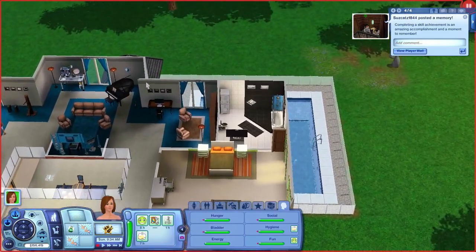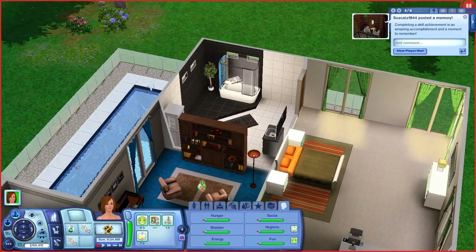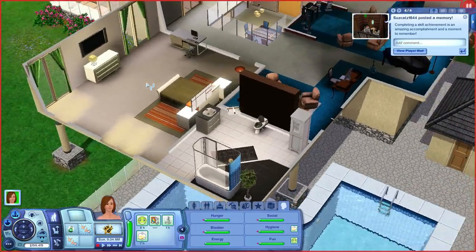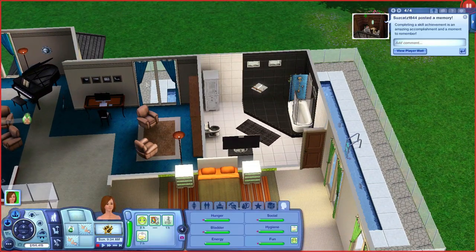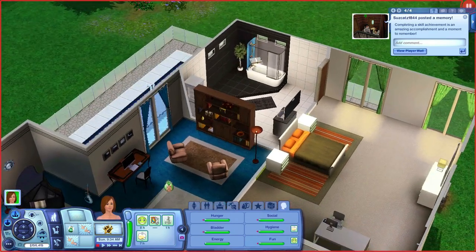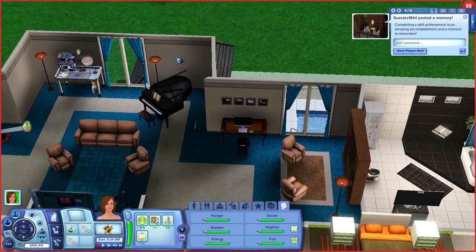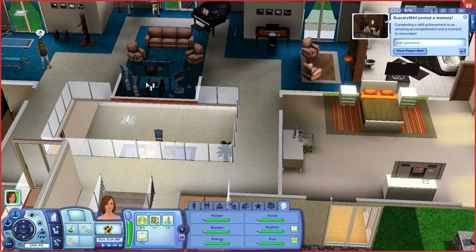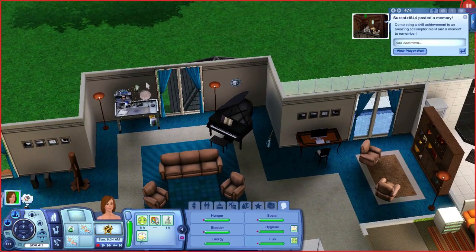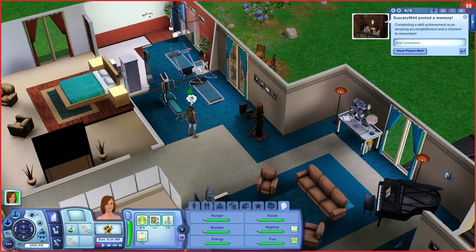I didn't change very much in this house — I just added a couple of things. I took out the tub and added the shower bathtub combo — the shower power, I can't remember what that came with. We have two bathrooms, actually three counting the pool bathroom. Each bedroom has a little seating and reading area. I took out the laptop and added the iMac, which is custom content. I also added the grand piano, a chemistry lab station, got the better treadmill, and put in the martial arts stuff.